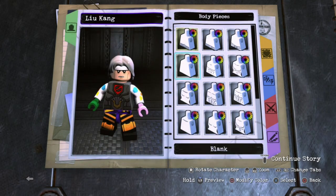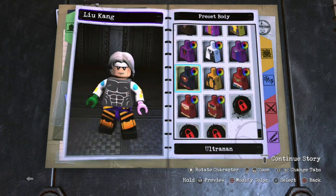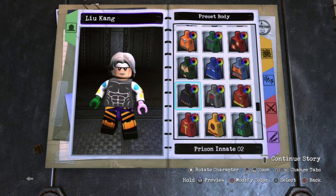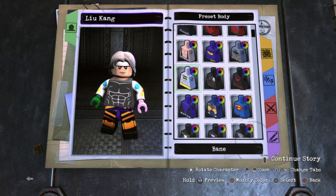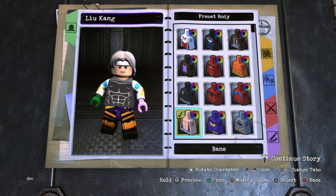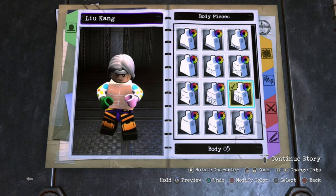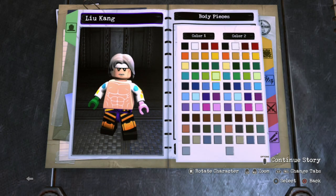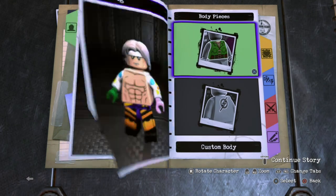For the body, I went over to custom, and then first thing you want to go over to the Bane body — it's all the way up here. You want to go over to the Bane body first, and then go to just the regular body and go to custom body number 5. It's tan. For color number 2, you want to go ahead and make it black, just so you can see all this muscle definition and stuff.